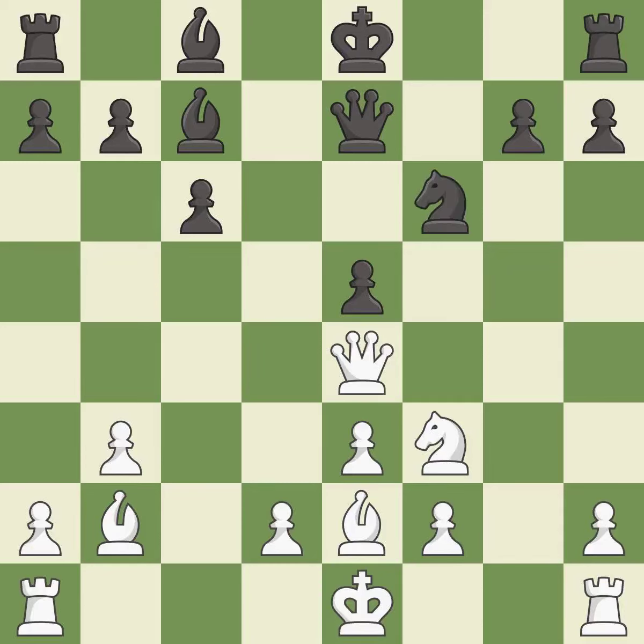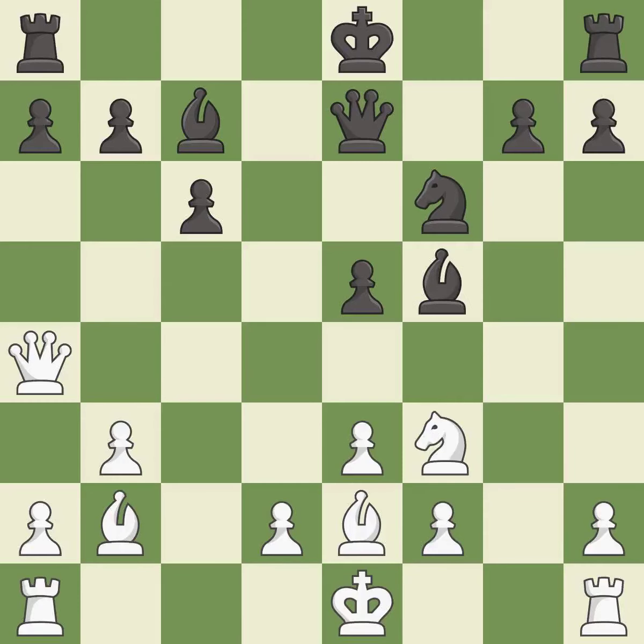Recaptures — it is best. This move puts the queen on a safer square. It is excellent. This activates a bishop by developing it off of its starting square. It is best. This develops a rook off its starting square, getting it into the action. It is best.